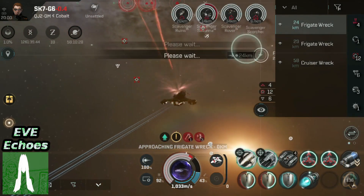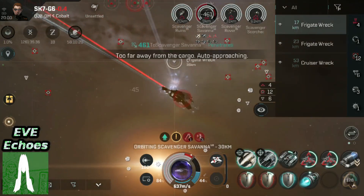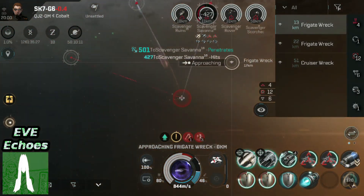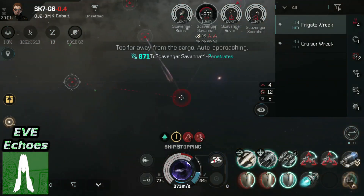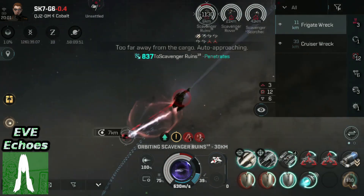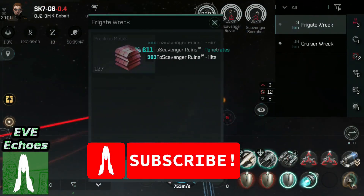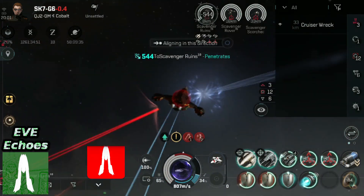That about sums up my top tips for moving into NullSec. If you're already familiar with NullSec, feel free to leave your own tips in the comments below. And if you have your own questions, feel free to ask them — a simple question could be the topic of a future video. But until then, fly safe or fly dangerously in New Eden, whatever your style. And maybe, just maybe, hit that subscribe button.